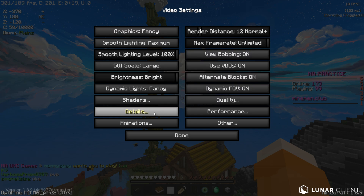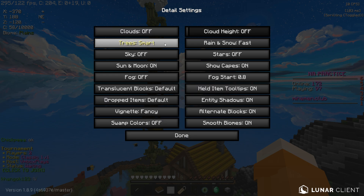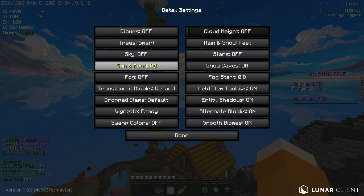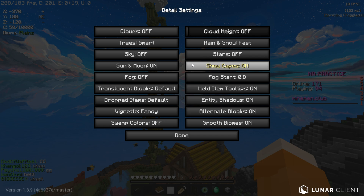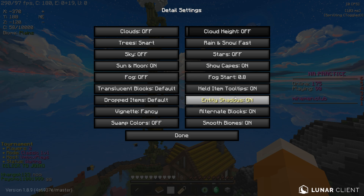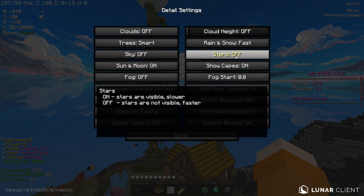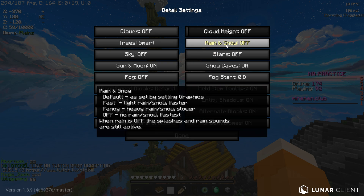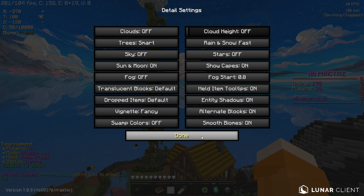Next, going into Detail settings: Clouds Off, Trees Smart — doesn't really matter what you have Trees to. Sky is Off because I have a Sky Overlay. Sun and Moon on because I want the Sky Overlay to look how it is. Fog off. Entity Shadow doesn't really matter. Stars Off, Cloud Height None, and Rain and Snow Fast.